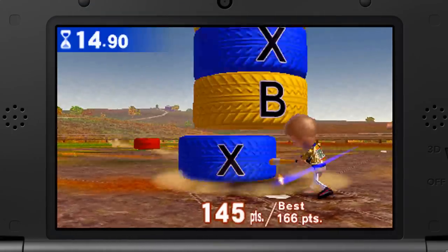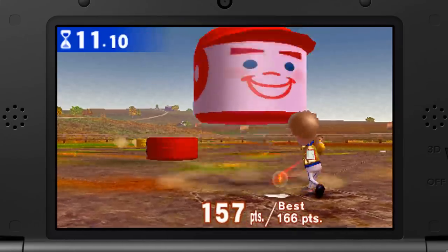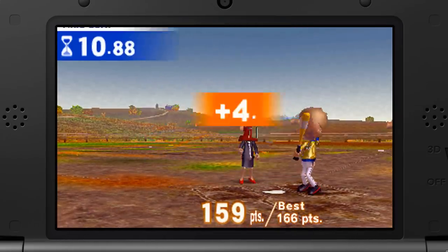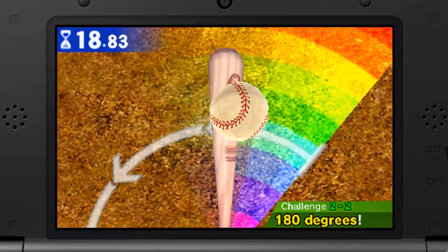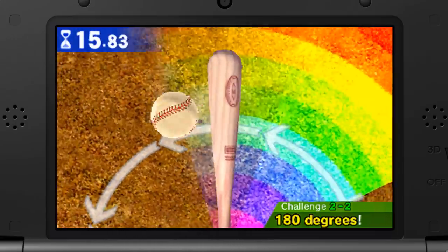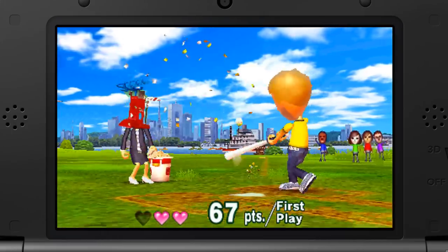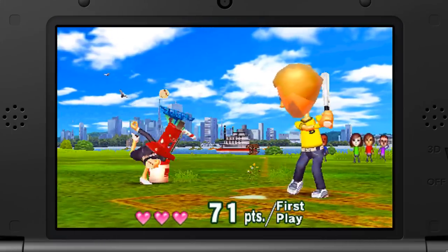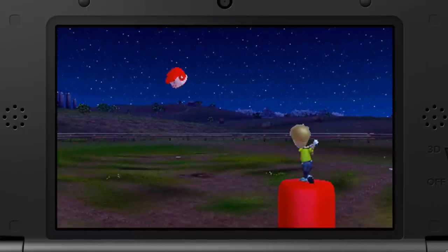Real Deal Baseball has some unique catchy music that really helps give the game more personality. Some tracks even have a cool retro 8-bit sound to them. Even the sound effects used in the game have some attention to detail — the crack of the bat really gives off a satisfying feeling. And in some games, you can even hear cicadas chirping in the distance, which is the definite sound of summer. The music and the sound effects really add to the atmosphere.